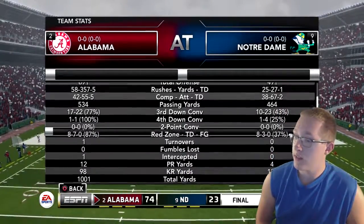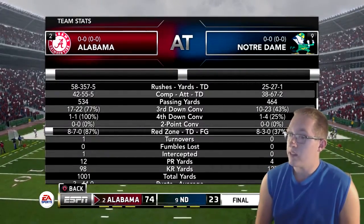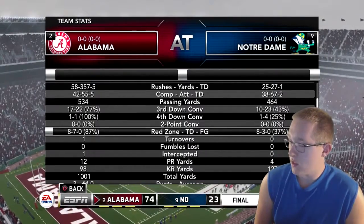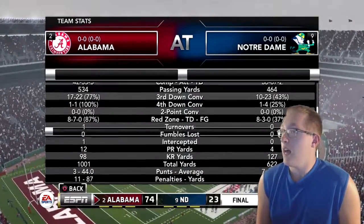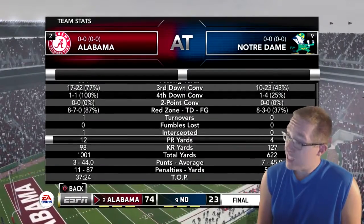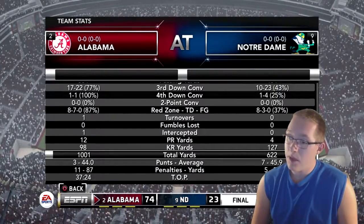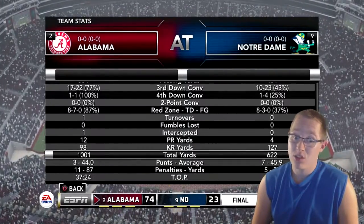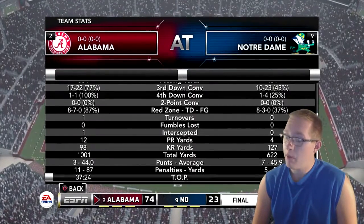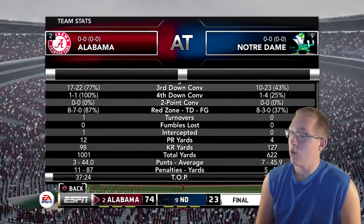Alabama was 77% on third downs and 100% on fourth down conversions. In the red zone, Alabama went 7 for 8 out of 15 attempts, while Notre Dame had a very low percentage at 3 for 8. Alabama gave up one interception and no fumbles. Notre Dame actually had more kick return yards at 127 total. Alabama dominated with 1,000 total yards versus Notre Dame's 622.